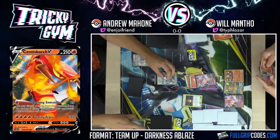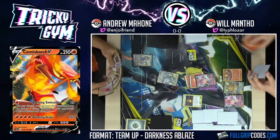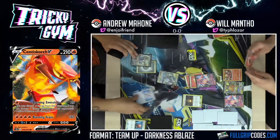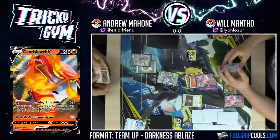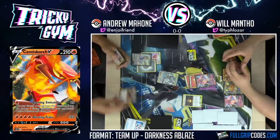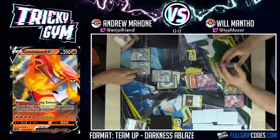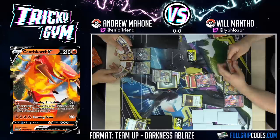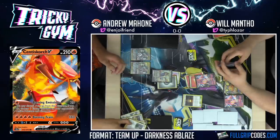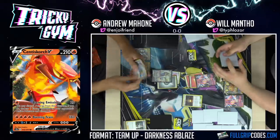Sack the energy, here we go. Draw. Broken deck. Are you going to get a Saucer and Energy Switch onto it? Let's see — I'm going to Turbo Patch first. Broken card, insane card. And then we're going to go Air Balloon here, switch into Zacian. Bench another ADP. I'm going to Research this hand — getting rid of two more Boss's Orders. One, two, three, four, five, six, seven.